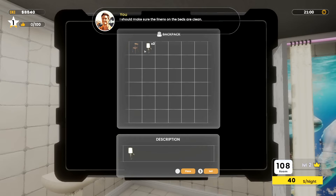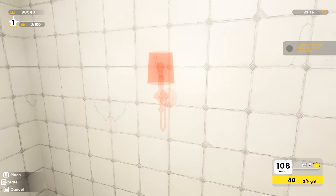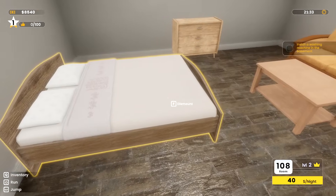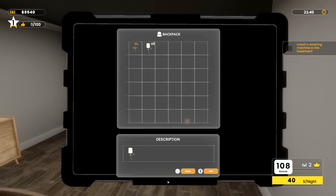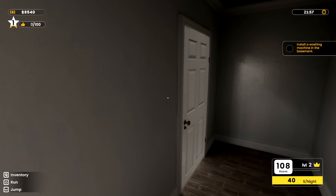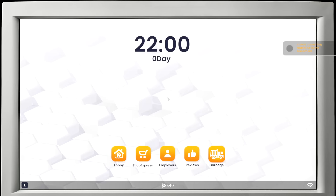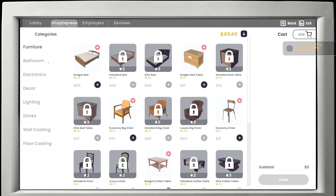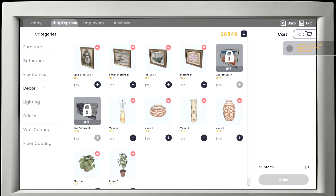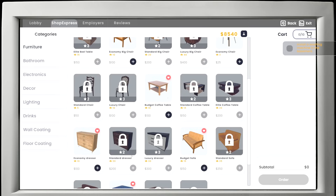I should make sure the linens on the beds are clean. Oh no, it's the wrong way. I need to follow through on linens — I don't want to dismount right now. I bought things I shouldn't be doing yet. Let's go get some linens. I should get some sleep — I'll find a bed in the basement. So: shop, bathroom, linens... I don't see anything for linens just yet, maybe afterwards.